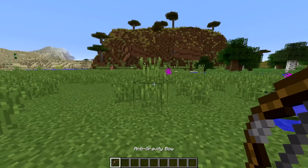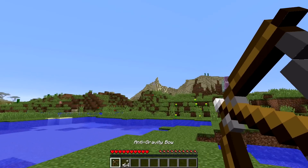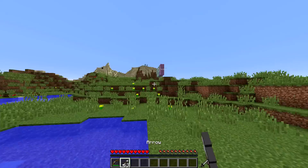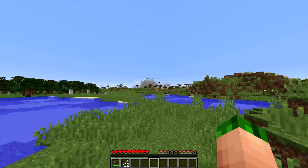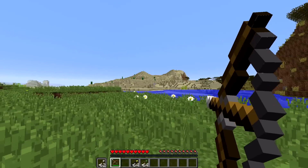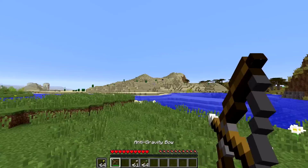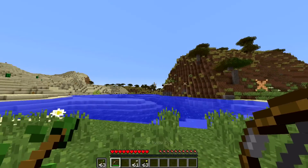As you can see, arrows shot with this bow will never fall — they will keep floating forever without falling. It also gets a cool little purple effect around it so you can tell these are the special floaty arrows. It doesn't only work with normal arrows, but also with spectral arrows and tipped arrows.